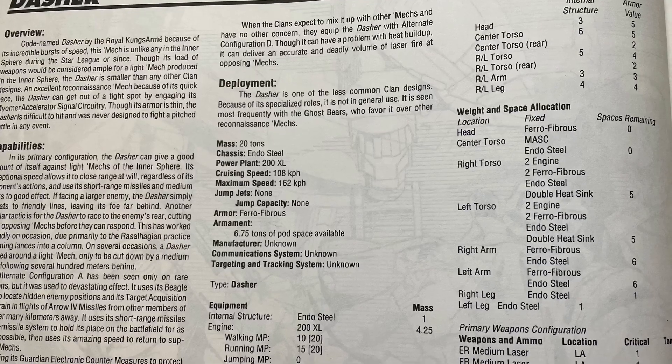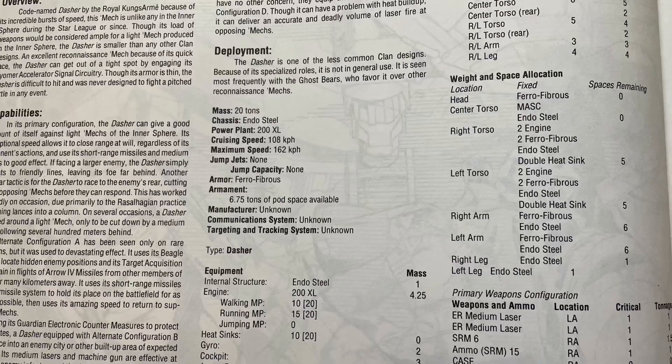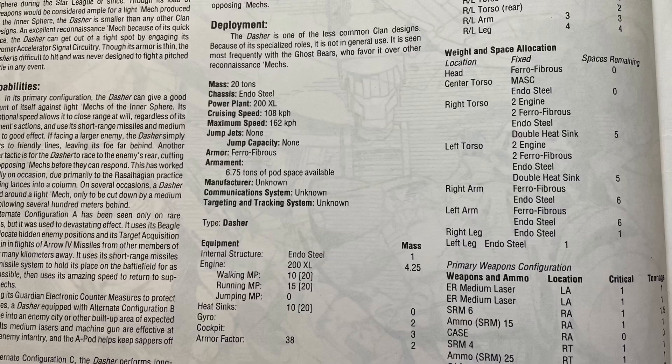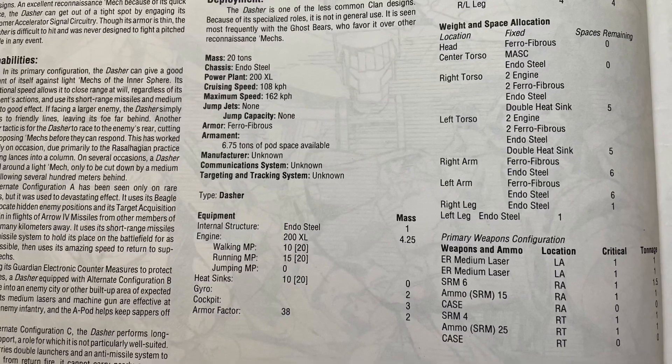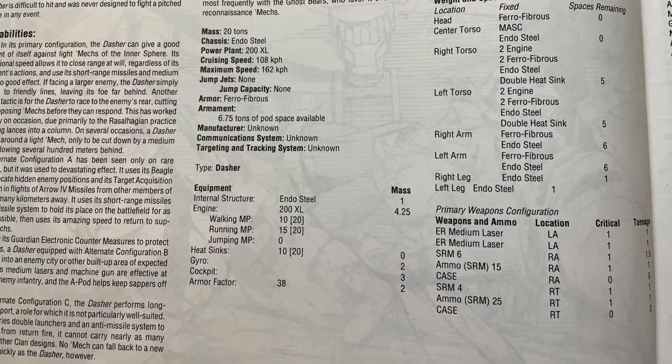This is the first time that you see MASC, and that's a piece of equipment that causes you to run at twice your walk instead of 1.5 times your walk if you activate it. But you have to roll 2d6 to make sure you don't roll snake eyes — if you roll snake eyes it damages your legs and it's permanently disabled for the rest of the game.